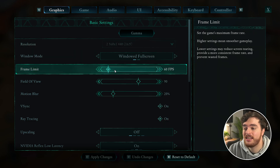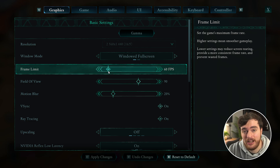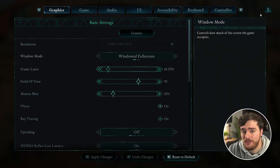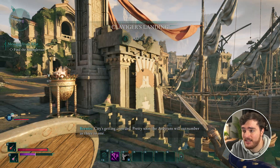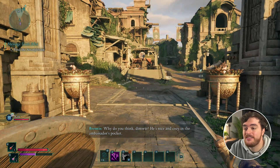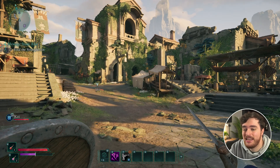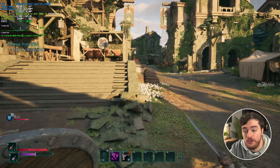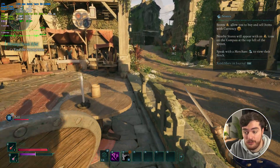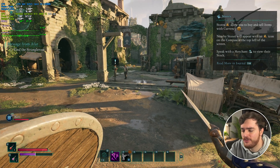The frame limit should definitely be set to just below what FPS you're actually getting in game, as this should help alleviate some of the weird stutters that you get walking around through the map. By capping this to slightly less than what you're actually getting — which I can't really do as I'm currently on around 30 FPS — it means that when you enter new areas and load different shaders, you shouldn't notice as many stutters. It should also allow background tasks like YouTube to run just a little bit smoother.